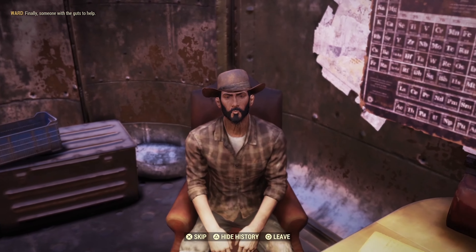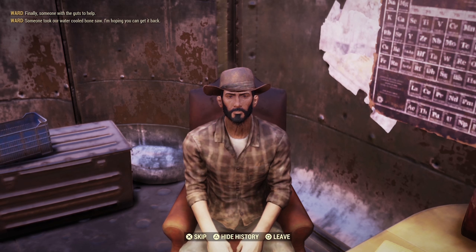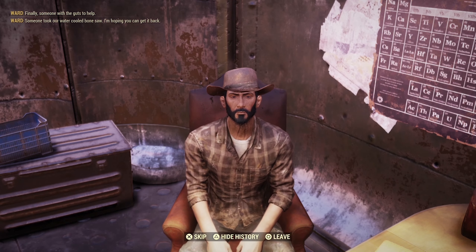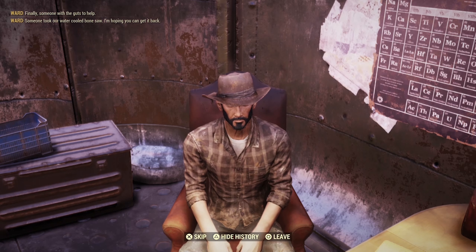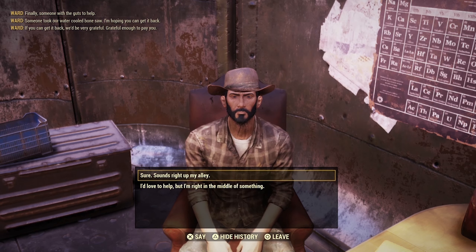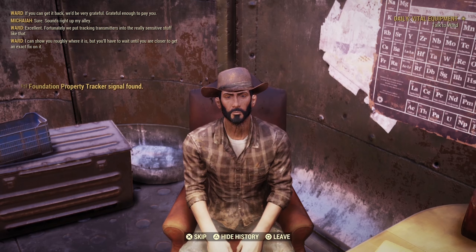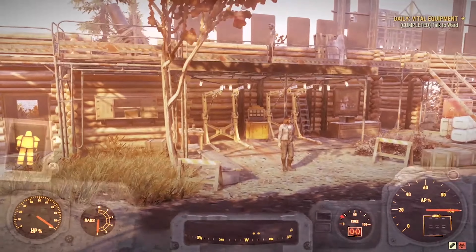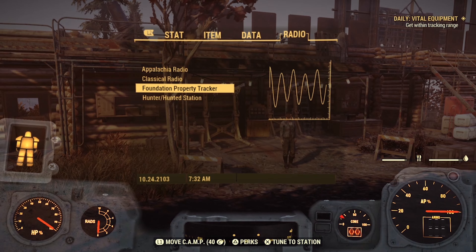Now, the only other way to farm rep after doing your daily quest is to find some random group of settlers or raiders and attack the opposing faction. Yes, this can mean attacking either friendly raiders or friendly settlers. However, this will NOT decrease your rep with that particular side — instead, it will only give you rep for the side you're helping.